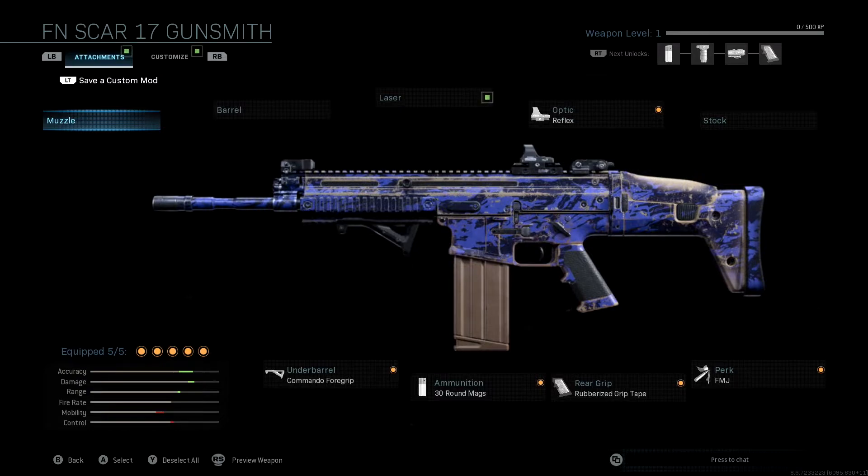The thing about the Scar is that the accuracy is all right — it's not awful, but it's not the best, which is why I wanted to buff the accuracy and have it be able to do well at long distances. Obviously buffing the range is going to help with that. And the gun is already very powerful, so just buffing our damage is going to make this thing melt people even more. This gun is absolutely insane — you're going to do a lot of damage once you unlock all of these attachments.